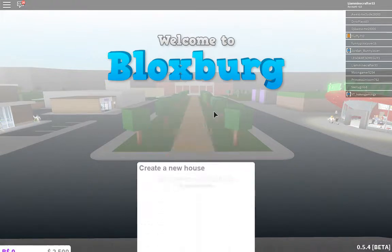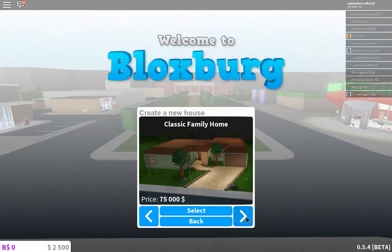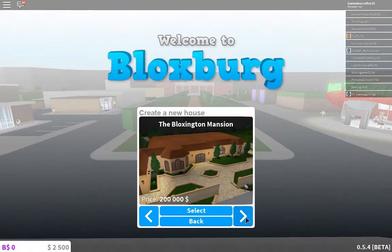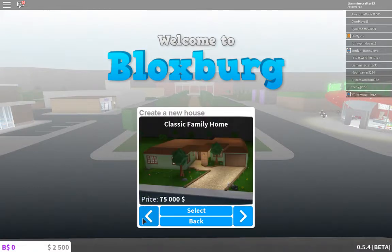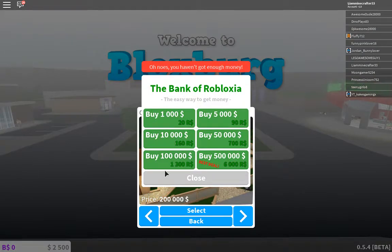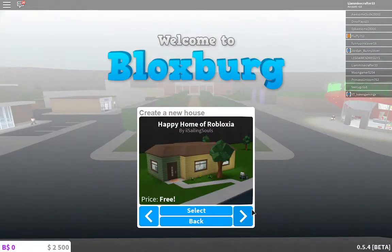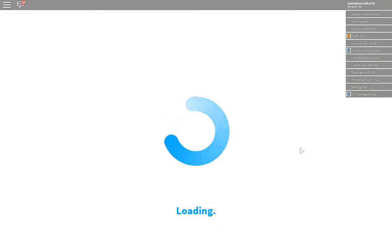It's called Welcome to Bloxburg, so I'm kind of confused about this. Happy home of Robloxia. Classic family home. Bloxington Mansion — oh yeah, that looks cool. I guess I have to do this one, but the mansion's sick. Like, look at that. Fine. Happy home of Robloxia. Let's go.